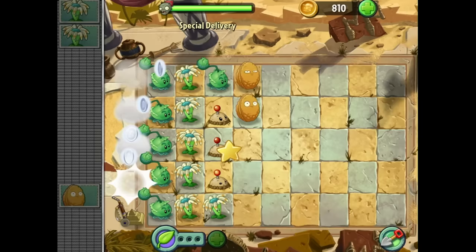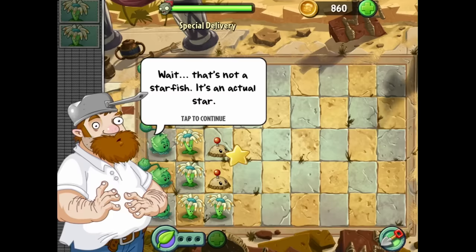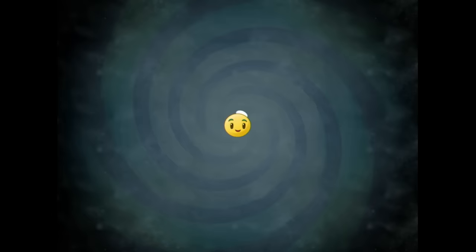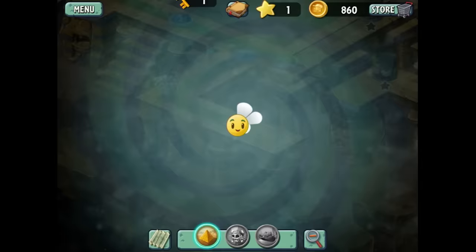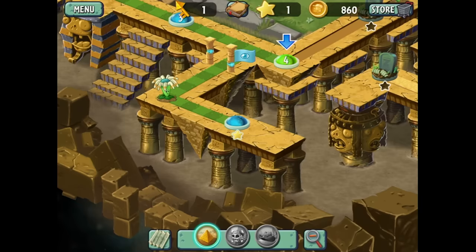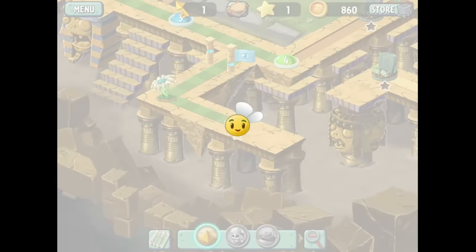I earned a star. Stars appear on the map where you earn them. Stars can help us get back to the year 2009 and Crazy Dave's taco. Level four is up next — let me check my hard drive space. Okay, I'm back. We'll finish up levels four and five, and then that'll be the end of the first video, the first episode of Plants vs. Zombies 2: It's About Time.